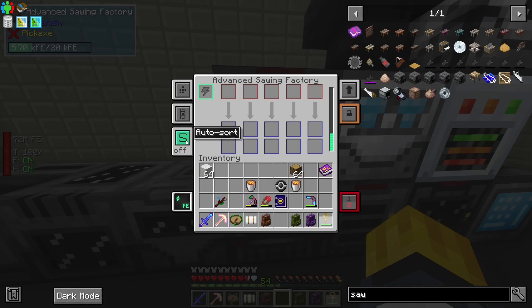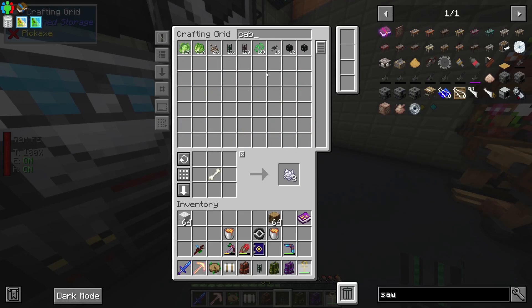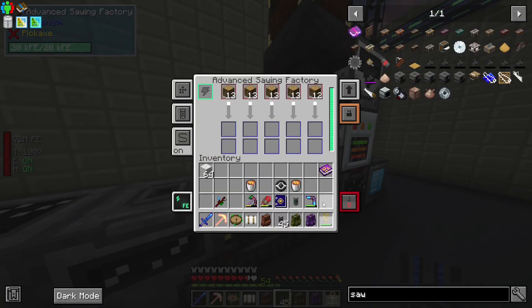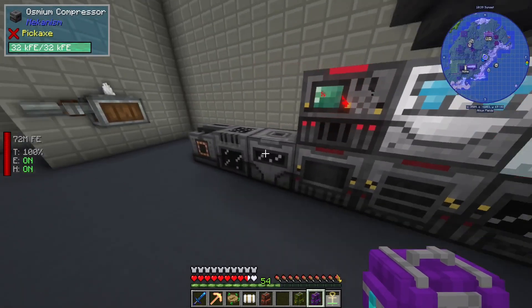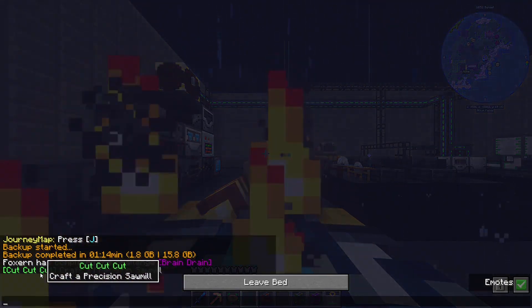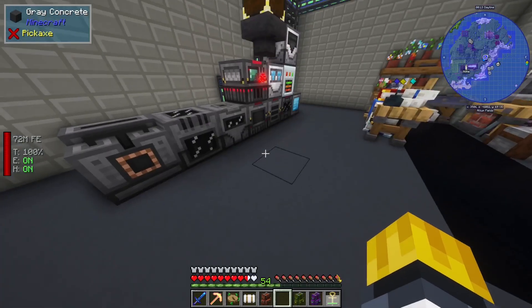Shade pointed out that I do that a lot — where I'll find something that I want and then work backwards to it. I want to autosort on, I also need a power cable. I need to give that power. That is the food — don't want the food in there. It's not a guaranteed thing to get sawdust. It's only a 25% chance? Geez.